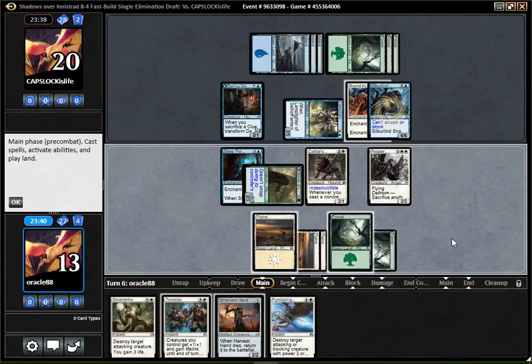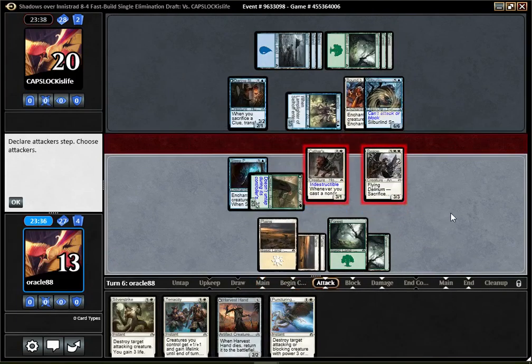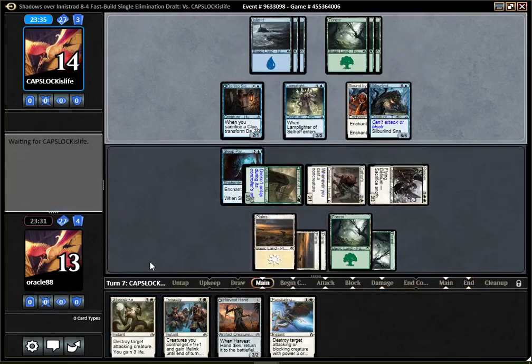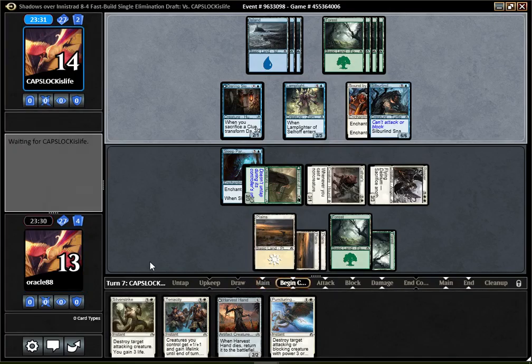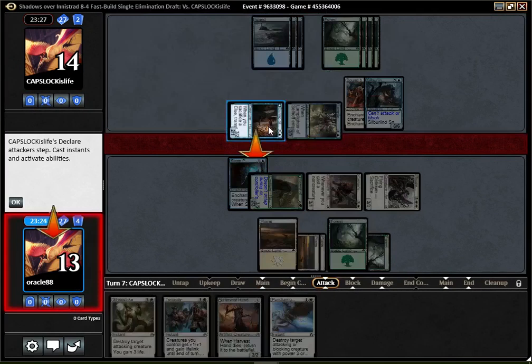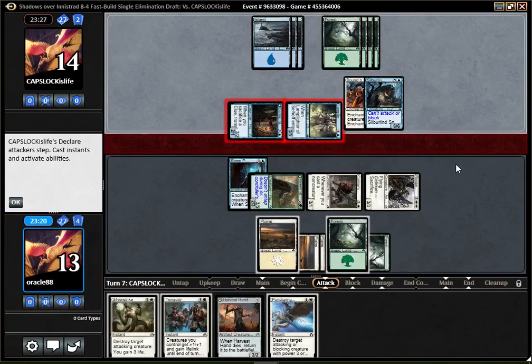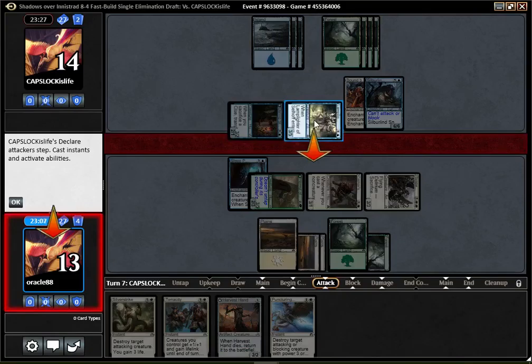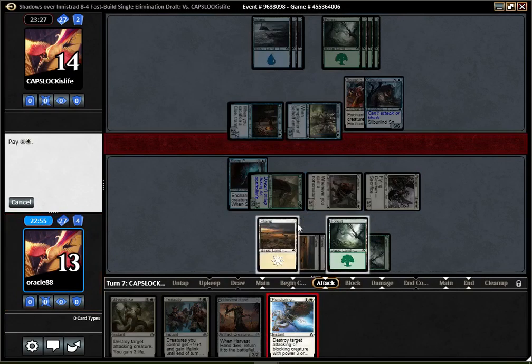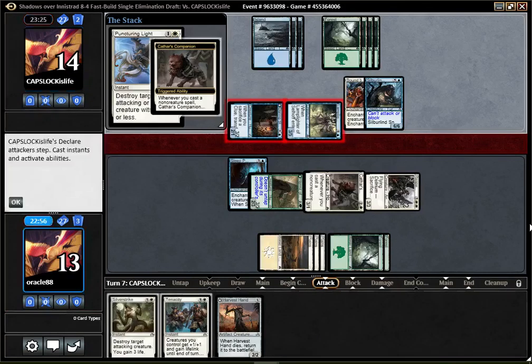I can keep a Puncturing Light available for their attack during their turn, so I think it's fine. I'm willing to do any type of race with Tenacity in my hand and Silver Strike. I don't think any race is gonna end up being very good for the opponent. I could either kill the Daring Sloth or the Length Lighter — I'd rather kill Length Lighter in general, but eating the Sloth is better if they have Confronted the Unknown, to get a clue and a +1/+1. It's not an easy choice.